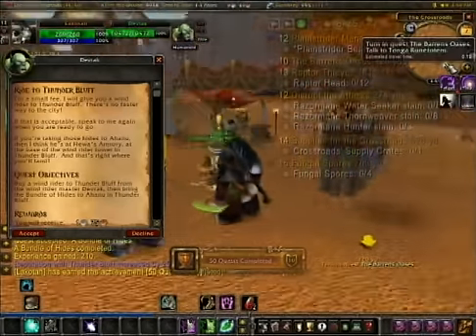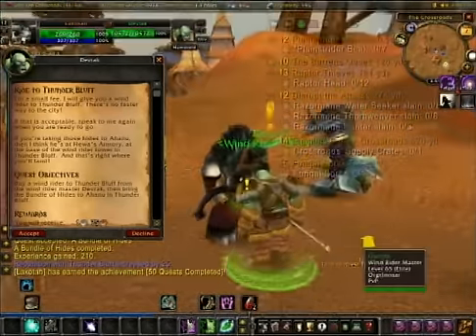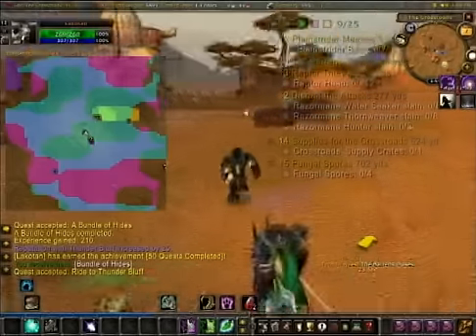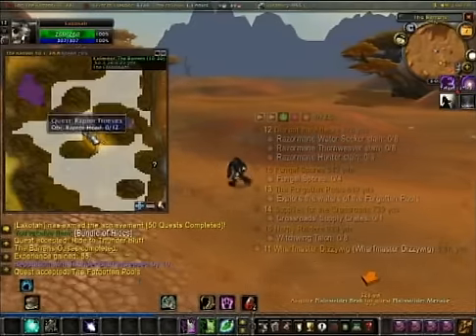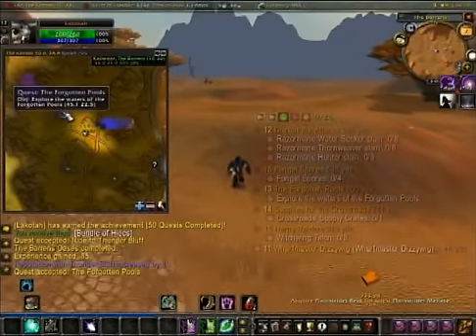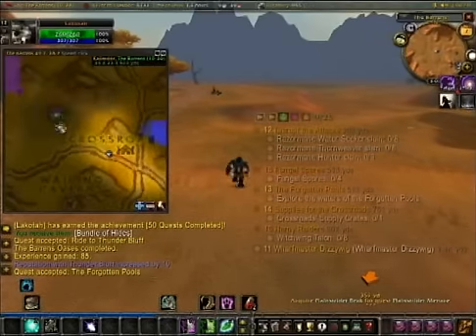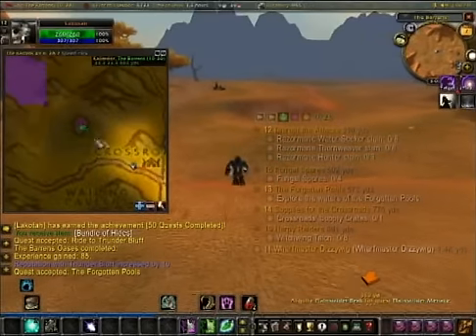One of the quests by the blacksmith over there gives you a quest to talk to this guy. That was my 50th quest — I should have been filming that, but I wasn't. Now that we've got every quest from the Crossroads, we're going to head northwest and do two quests at the Forgotten Pools and Fungal Spores, right over here at this oasis.